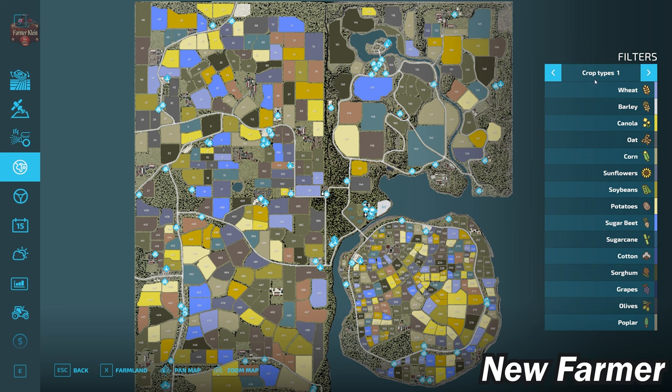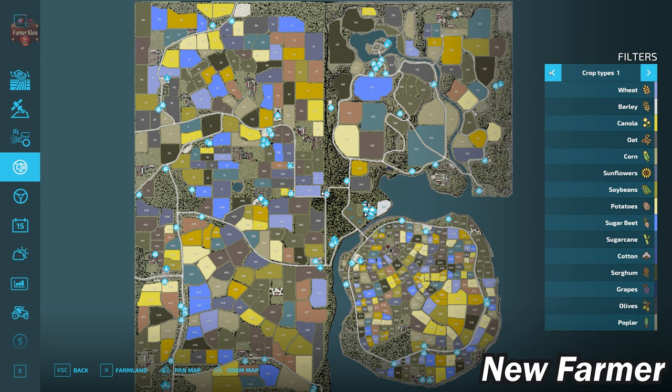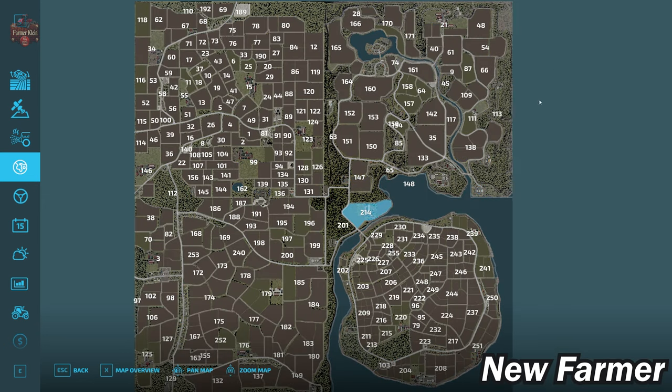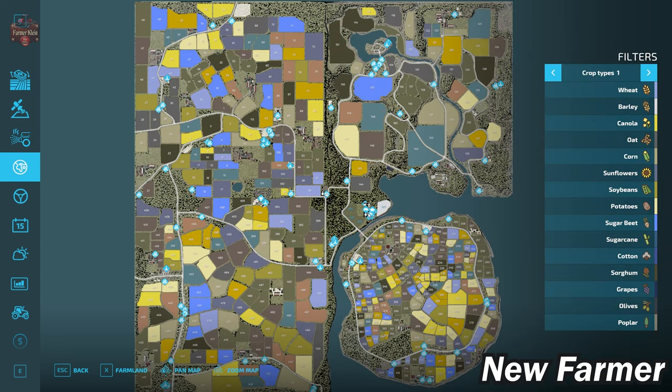We do have all our standard crops available in FS22 on this map, including red beets, carrots, and parsnips. Looking at our farmland screen, we start by owning farmland ID 214. We can buy this in any alternate game mode for $428,000. Farmland 214 is our main starting farm and it's going to have cows, sheep, and chickens.